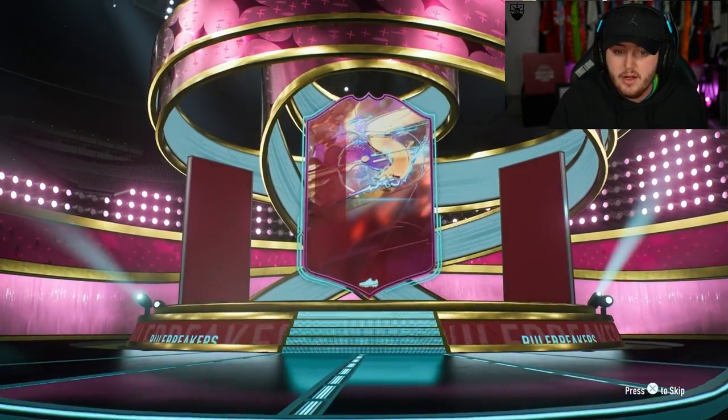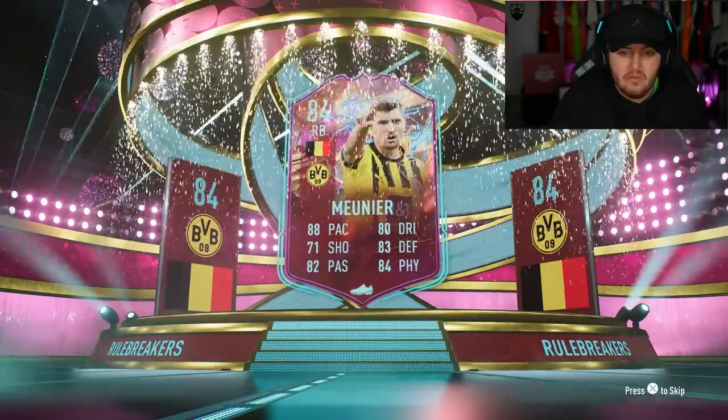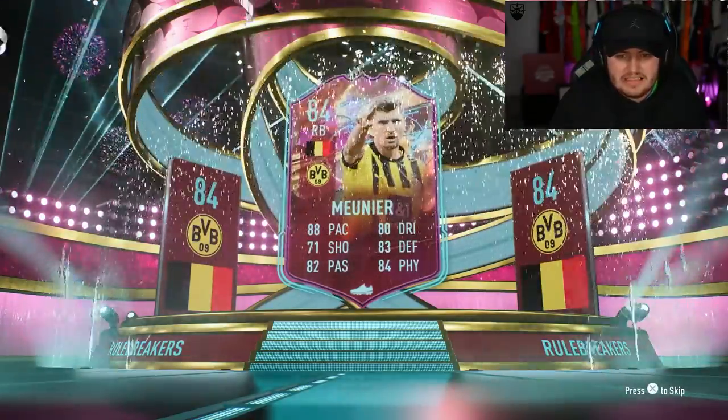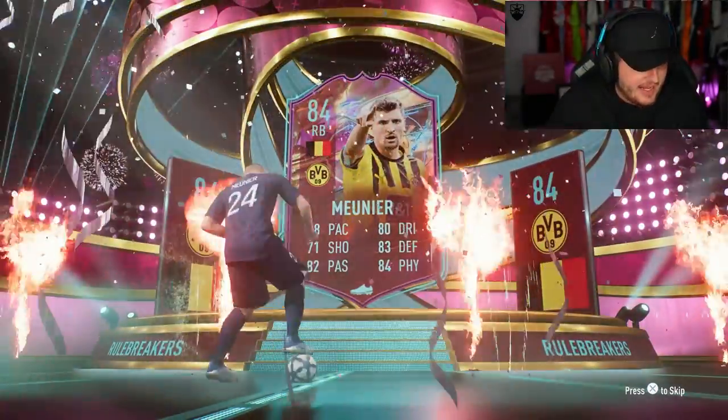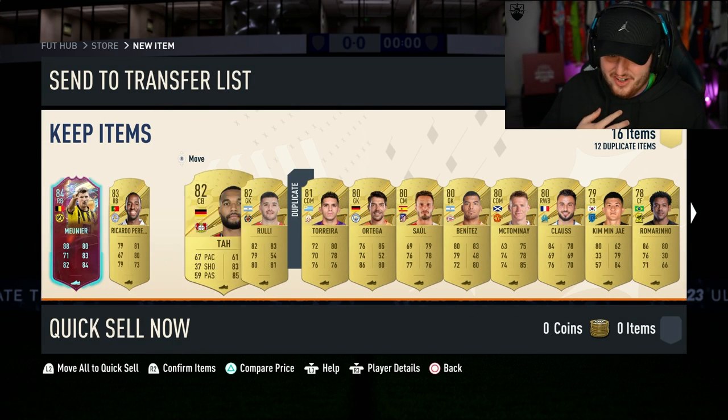We get a Rule Breaker — it's going to be the Belgium right back, Mounier. For 100k... Mounier. Wow. That's a 100k pack right there, boys.